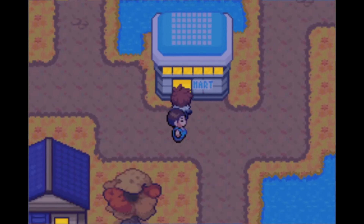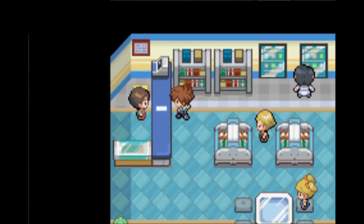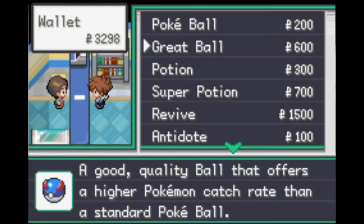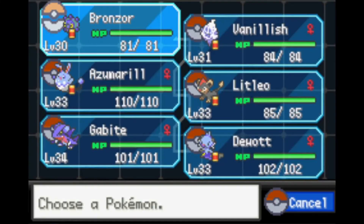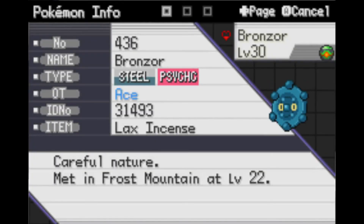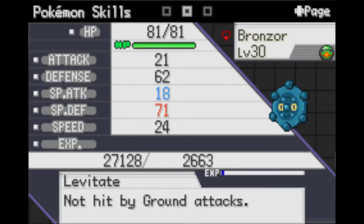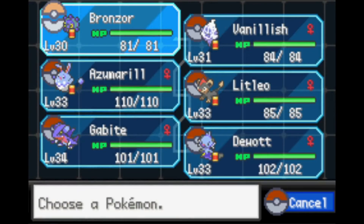I top up on Super Potions since I had to use a bunch. That said, I probably would have done a little bit better if Bronzor wasn't at the front — the Black Belt sense actually helped somewhat, but having 18 Special Attack is not great. Bronzor is finally level 30, but I think I'm actually going to go back and catch another Bronzor with a better nature.